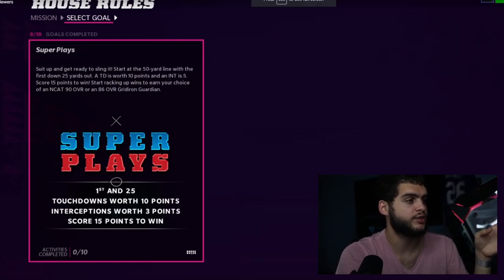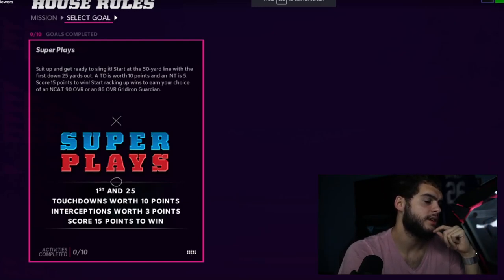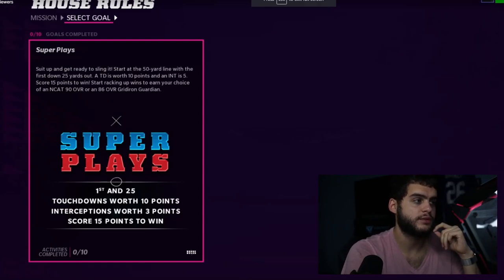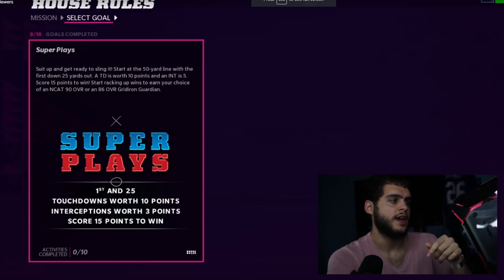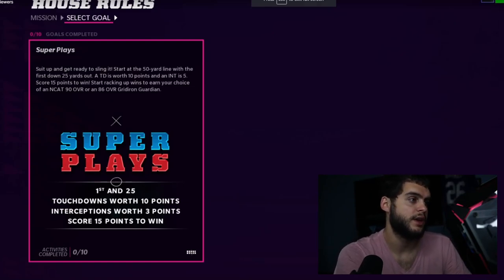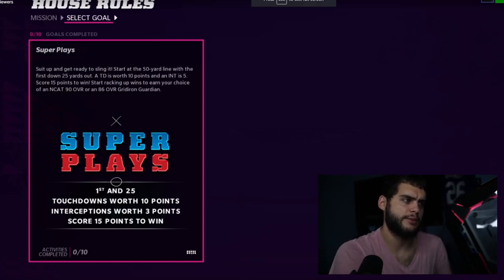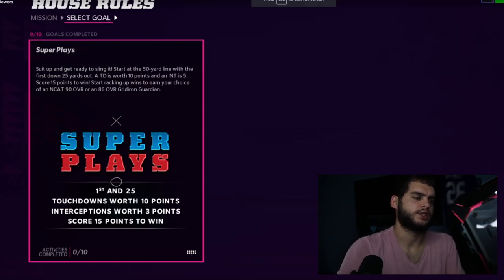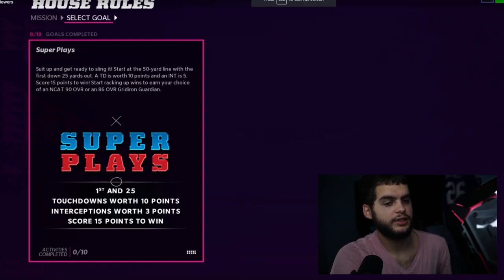Back to the House Rules Super Plays event — better card art here. You start at the 50-yard line, so games are very quick. First down is 25 yards out, touchdowns are worth 10 points. There's a discrepancy: one place says interceptions are worth three points, another says five. If interceptions are worth five, a touchdown plus a pick ends the game instantly without even a two-point conversion. Score 15 points to win. There are 10 activities within the event, probably including coin and player rewards.